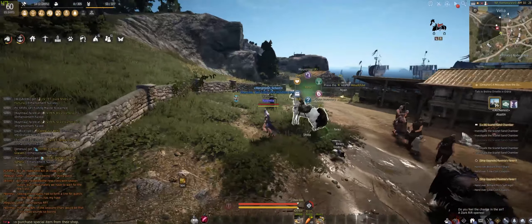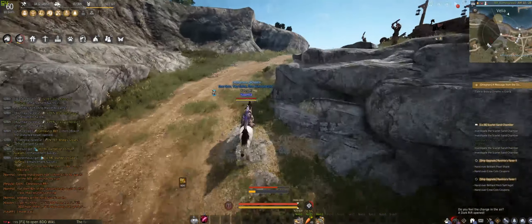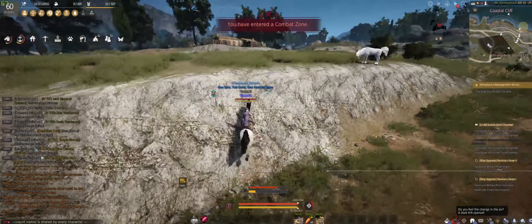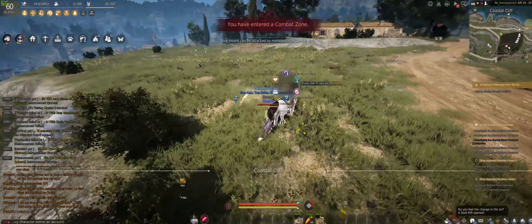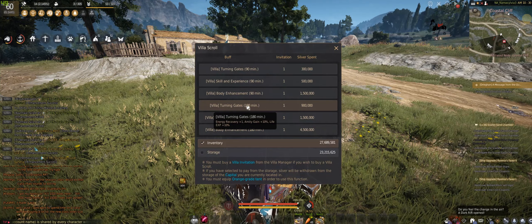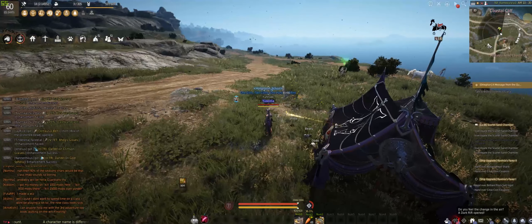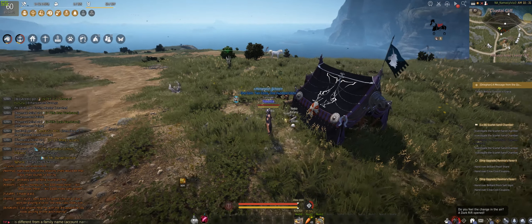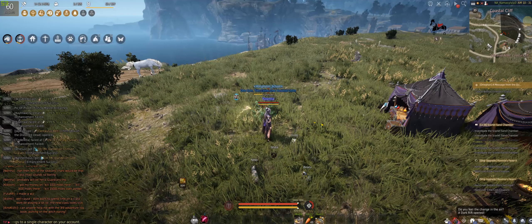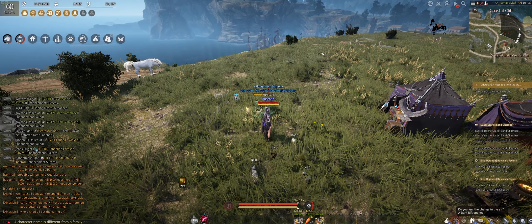So now finally, how do you recover energy? Your base energy recovery is 1 every 3 minutes. However, if you have the Kamasylvia Silver Blessing buff, it increases that to 3 energy per 3 minutes — so 1 per minute pretty much. There's also the temp buff from villa scrolls or villa gate, which gives you another one, making it 4 per 3 minutes. Finally, you can sleep in a bed in your residence for 6 per 3 minutes. The downside with sleeping in the bed is that you have to be in the bed at the exact moment when the energy recovery ticks to get the plus 2 energy recovery buff.